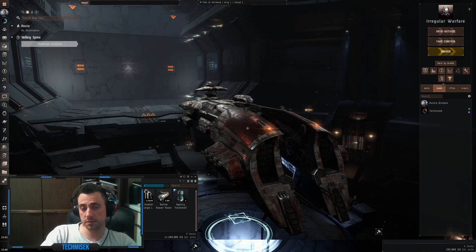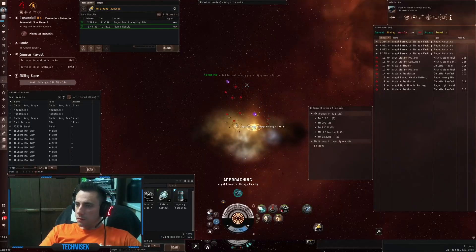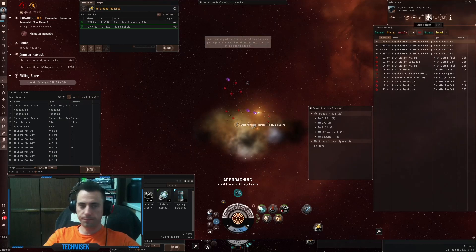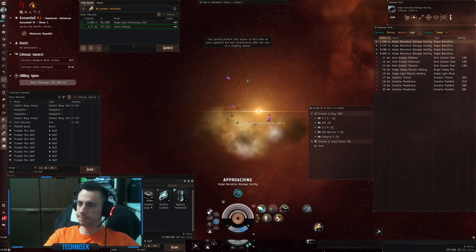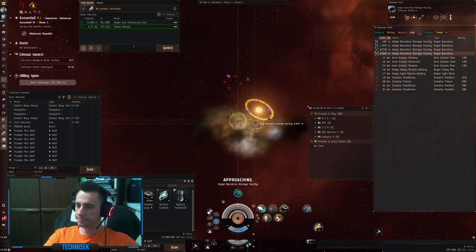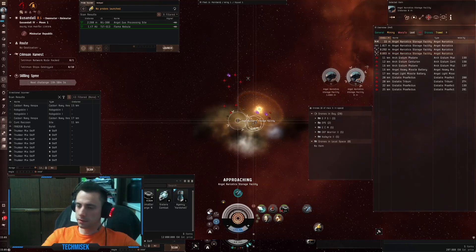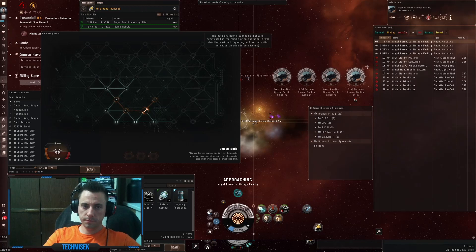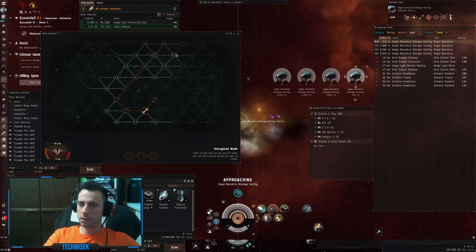Like I said, enjoy the sites. I will see you at the end. Okay guys, I'm at Angel Gas processing site, so we will start hacking while my alt does damage to the NPCs. Okay, let's start hacking.